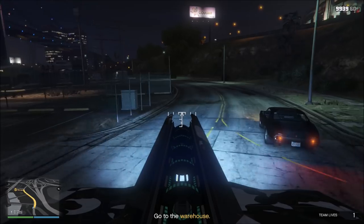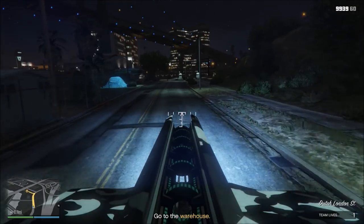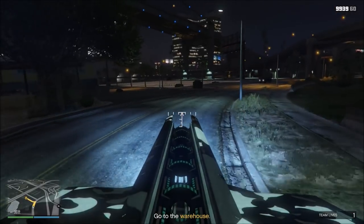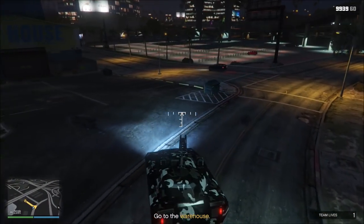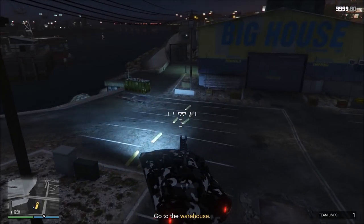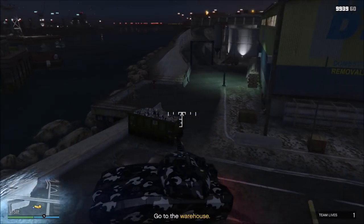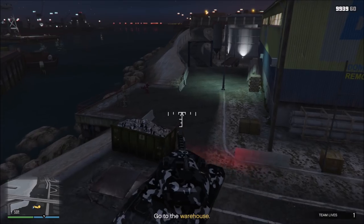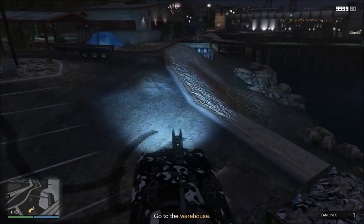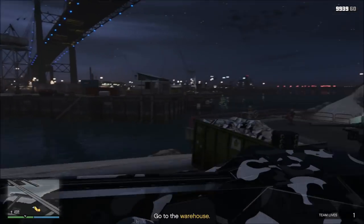We're getting close — a little bit further up. I need to start using the map; I was trying to just drive over here visually. Let's switch this back to third person, and I want to park this away from that door — this one over here. Spin this thing around. I hate trying to drive this thing. Just got to use both joysticks; I'm not good at driving like that. Let's go inside and blow some stuff up — this is actually the fun part.